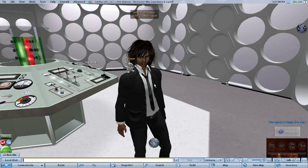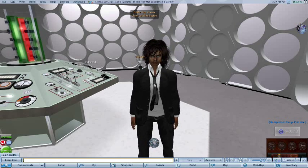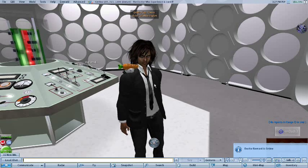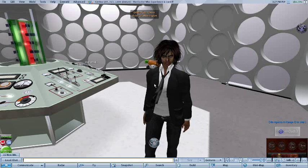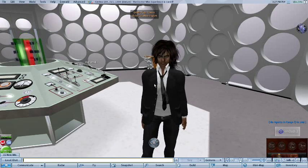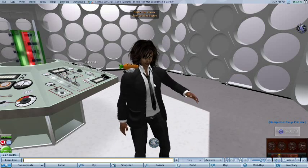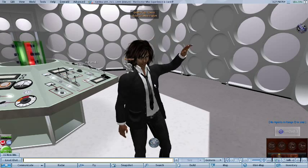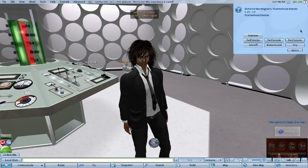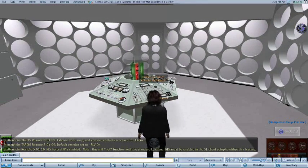The first major change: for the next thing I'm going to show you, you're going to need a viewer that is RLV compatible. The general rule is if you're using the standard Second Life client downloaded from the Second Life website, you will not be RLV compatible. But if you're using the Emerald client, or another third-party client approved by Linden Labs that has RLV in it, switch on RLV in your Emerald viewer or other client, then left-click on your starting home remote control and choose Key. Click on RLV on — that will switch on RLV for your console.